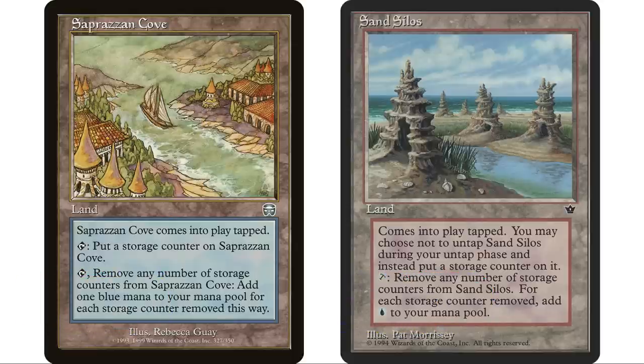The storage lands — Saprazzan Cove and Sand Silos — both enter the battlefield tapped. Saprazzan Cove: tap to put a storage counter on it, then tap and remove any number of storage counters to add that much blue mana. Sand Silos: you may choose not to untap it during your untap step, and at the beginning of your upkeep if it's tapped you can put a storage counter on it, then remove counters to add blue. I'd call this a ritual effect — you store it up and use it all at once. It's best if you get these early, like turn one.